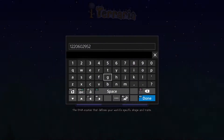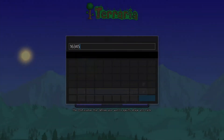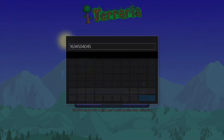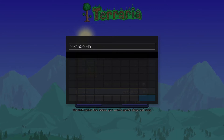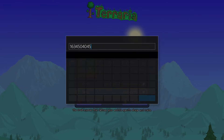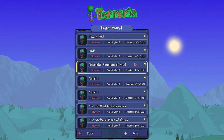So I click on here. The seed is 1 6 3 4 5 0 4 0 4 5 — 1 6 3 4 5 0 4 0 4 5. Pause the video and write it down, or I'll have the seed number in the description below. Let's go to world two and finally we go left.